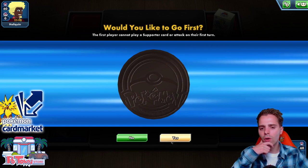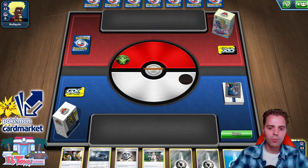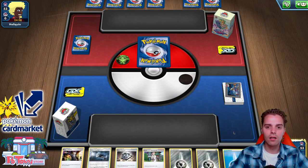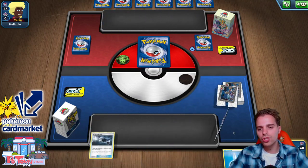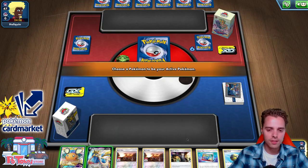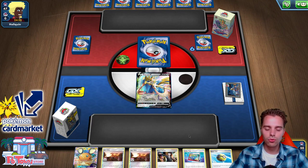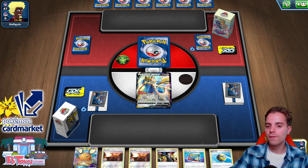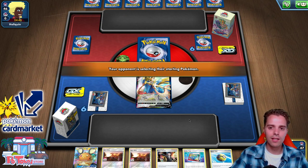Against Dragapult I think I will still opt to go first even though we can get Ultra Creation off. If we can get an Intrepid Sword off, that will be good. We run 4 Zacian and the opponent still needs to attach and then pass. Okay, we have our Zacian to start with, a Quick Ball to get our ADP, and Order Path might get us the Energy Spinner.